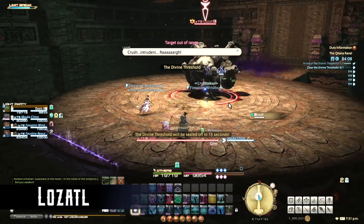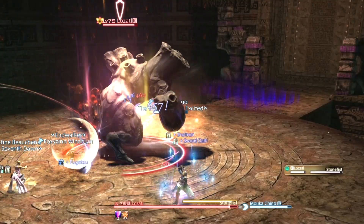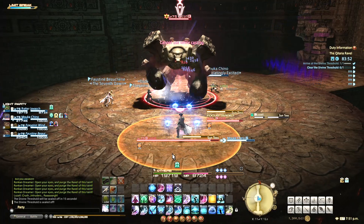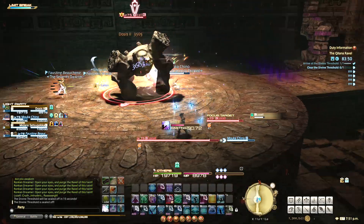The first boss is Lozaddle. He usually opens with Stone Fist, a simple tank buster — use mitigation and healing as needed. With Sun Toss, he'll put an AoE circle under a random player. Just step aside to avoid the damage.